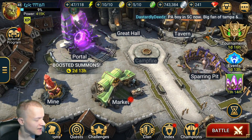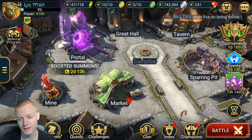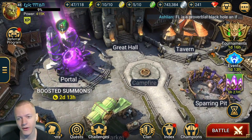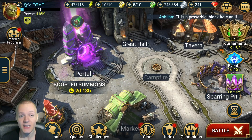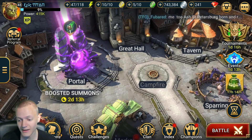Today we're going to be showing Epic Titan. This player has played the game for 39 days, so this will be kind of like a semi-guide while we're showing the account. To accomplish this in 39 days — level 48 in 39 days — that's not bad. A little bit over a month old account. Let's get right into it.